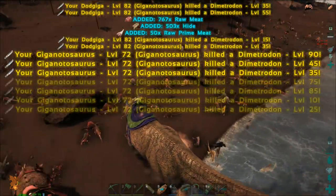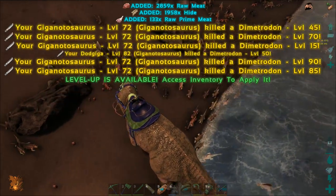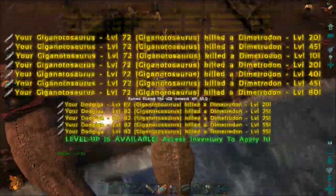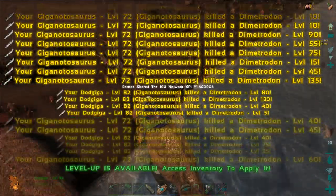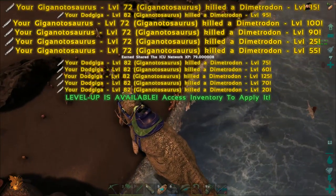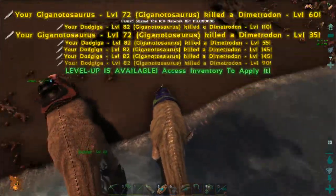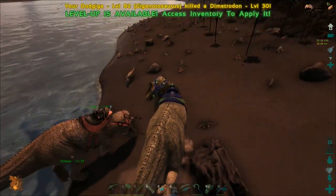I've got full stamina. Are you ready? I'm ready. Oh yeah, we're killing them easy. Oh my god. The spam. They're swarming me a lot over here - we're fine. Oh my god, look at the kill feed. I don't even have time to level it up. This is just absurd. God knows how much weight I'm getting right now. I'm almost encumbered.